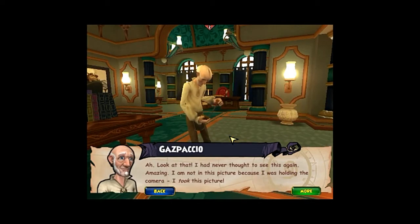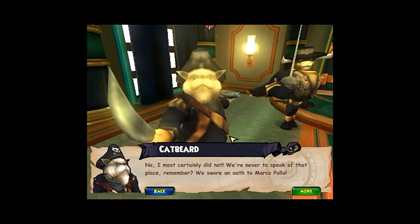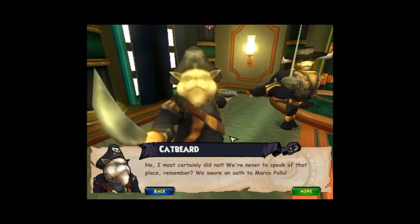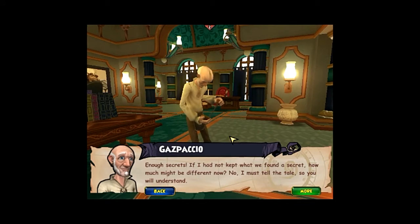Look at that — I had never thought to see this again. I am not in this picture because I was holding the camera. Catbeard here was my shipmate — he never told you the tale of El Dorado? No, I most certainly did not. We are never to speak of that place — remember? We swore an oath to Marco Pollo. Enough secrets. If I had not kept what we found a secret, how much might be different now? I must tell the tale. There is a reason he is so different — mine was not the only genius that had a hand in his creation. It all began in El Dorado.